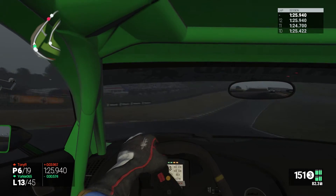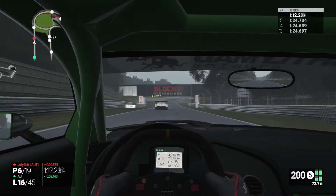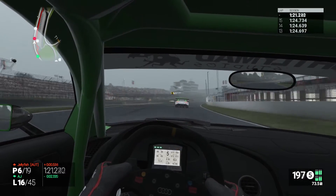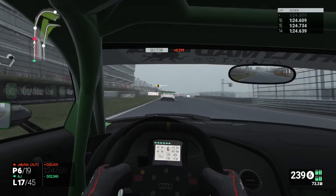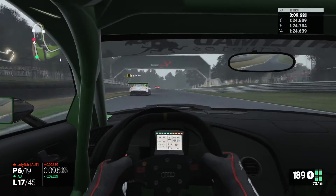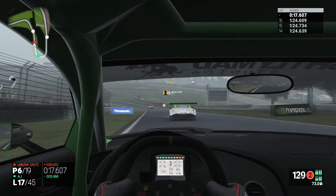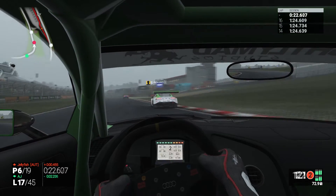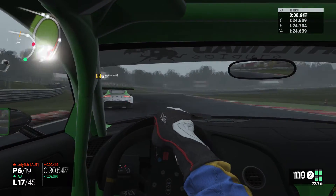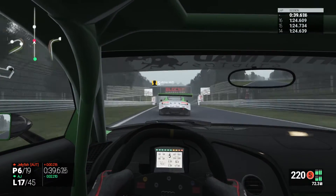We are in P6. In lap 13 it was Tony R there, but now in lap 16 Tony has overtaken Jellyfish and we are looking at his Aston. Yorky - or York - is falling back, and AJ is behind me. Tony is in free air and can concentrate on his race. I was really enjoying this part of the race, just picking off guys and closing gaps. Now Jellyfish went a little deeper in the corner - the Aston is fast on the straights, but my Audi is closing up.